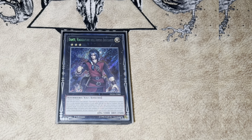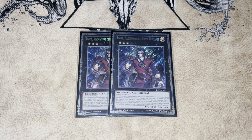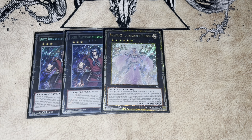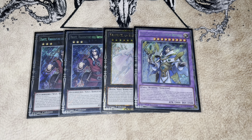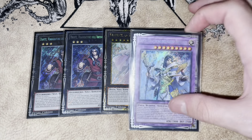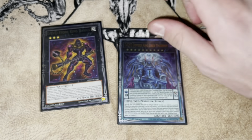Now the extra deck. Starting with our best friend Dante — gotta play two; three is definitely not necessary and a third has never come up for me. One Beatrice, because she is the real catalyst of this deck next to Dante — these two cards are just insane. We also play the purple Dante, which is really important because there are times Beatrice gets destroyed and you really wish you had it. Anytime this card has hit the board, I've won the game — honestly, I've never lost a game where this card came out.